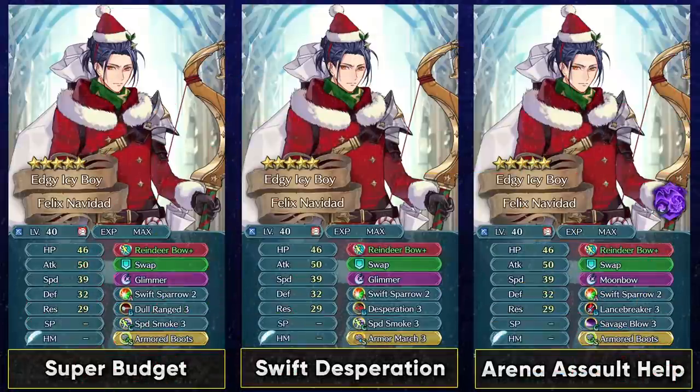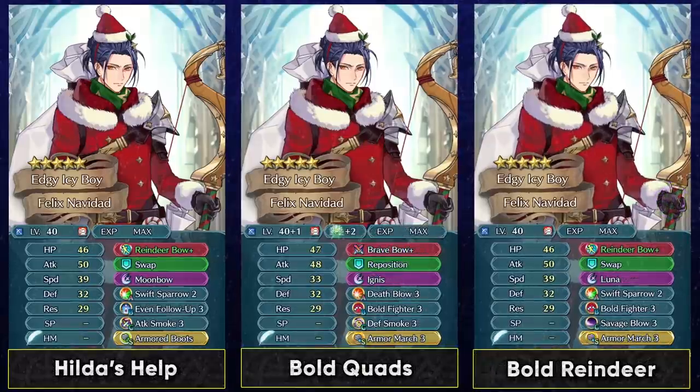Felix is a bonus unit in the current Tempest Trial and he's the only free-to-play unit we have. So the super budget build with Armored Boots could be run, and Desperation at low investment is also a pretty nice option for his B slot. You could also use him as an Arena Assault unit with either Sword Breaker or Lance Breaker. The Reindeer Bow's conditional guard effect can really help in Arena Assault against units with special-accelerating skills and weapons.